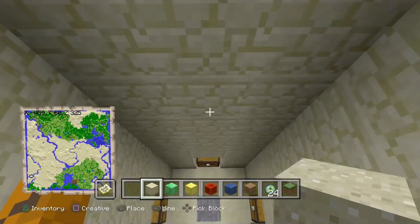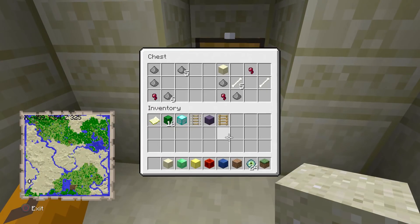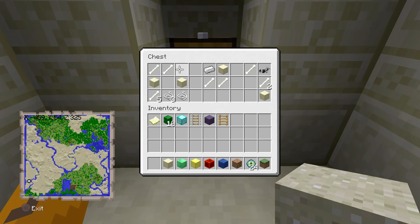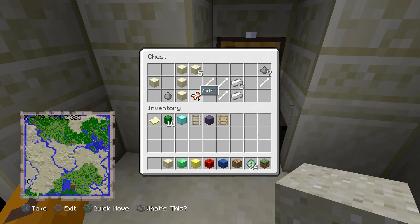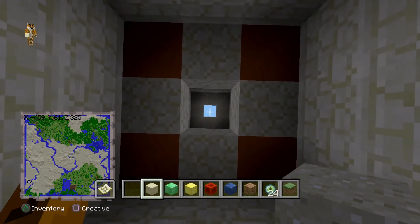Here is the seventh and final desert temple. Going down, it has rotten flesh, string, gunpowder, a golden apple, and a golden ingot. Another chest has more gunpowder, spider eyes, bones, and sand. Another has bones, string, an iron ingot, and iron horse armor. The last chest has a saddle. You can get multiple horses from these desert temples, so I definitely recommend coming out here.